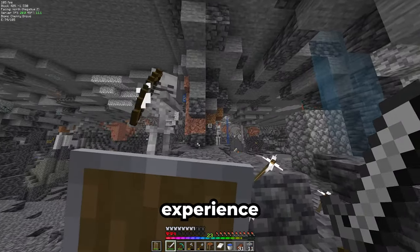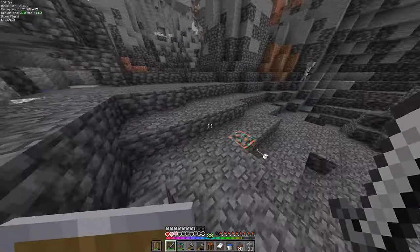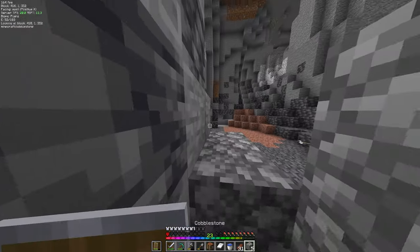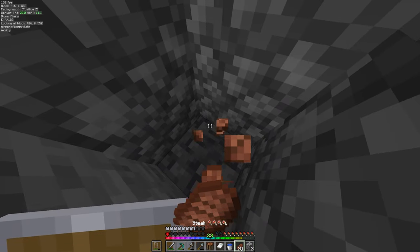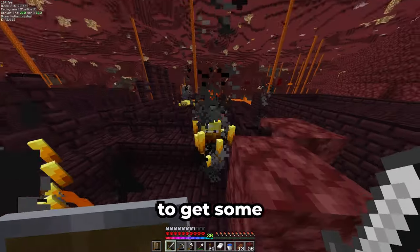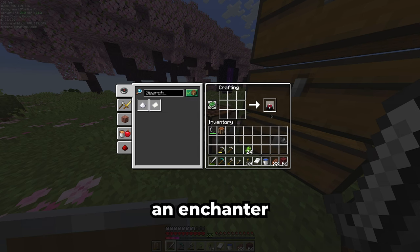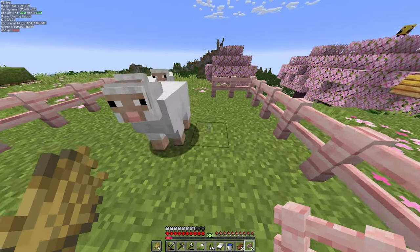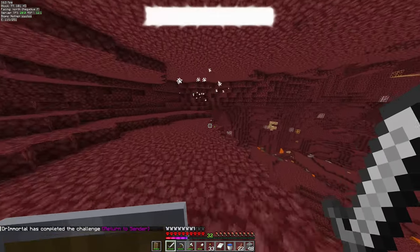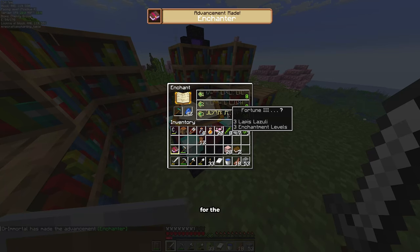I had my first near-death experience. Later, I struggled to get some blaze rods, but eventually I got there. I also found two more diamonds and made an enchanter. I kidnapped some sheep, found some more diamonds, and sniped this guy out of existence.